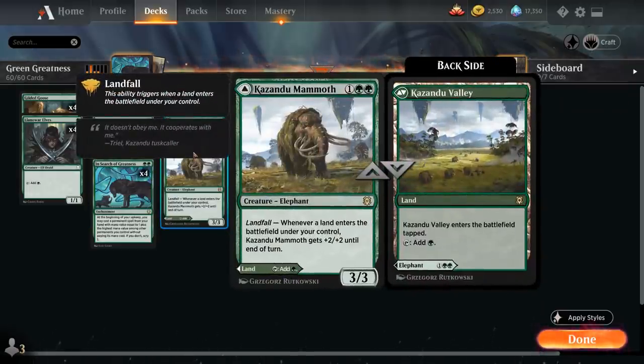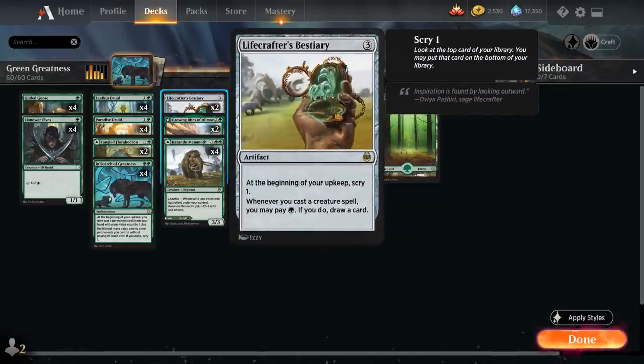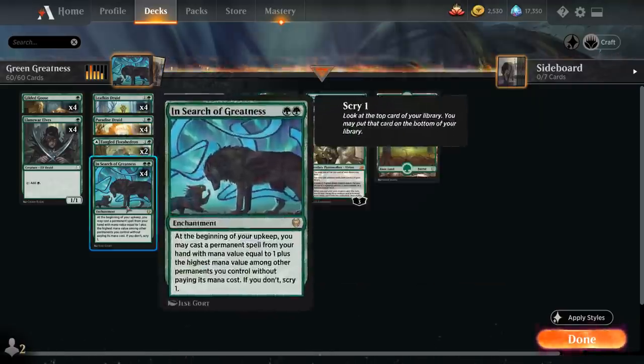Kazandu Mammoth is a three mana 3/3 with landfall giving it +2/+2 until end of turn, and can also be played as Kazandu Valley which comes into play tapped. We also have two copies of Growing Rites of Itlimoc, a three mana legendary enchantment - when it enters the battlefield we look at the top four cards of our library and can reveal a creature card to put into our hand. At the beginning of our end step if we control four or more creatures it transforms into Cradle of the Sun, which taps for green mana for each creature we control. We also have two copies of Lifecrafter's Bestiary, a three mana artifact which lets us scry one at the beginning of each upkeep, and whenever we cast a creature spell we may pay green mana to draw a card.